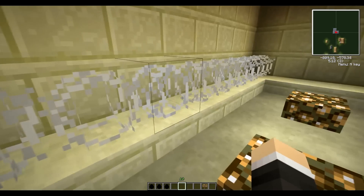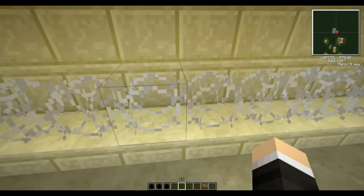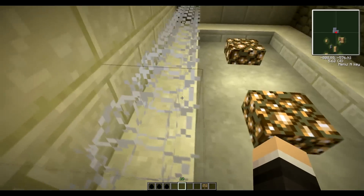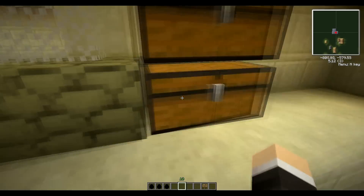The barbed wire — I believe it insta-kills things from what I've seen, though I could be wrong. It also has some spiderweb aspects because when you're walking through it, it slows you down. Another thing is the chain link fence and the sandbag blocks.